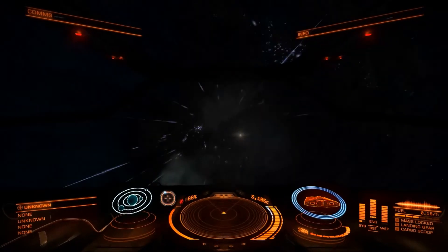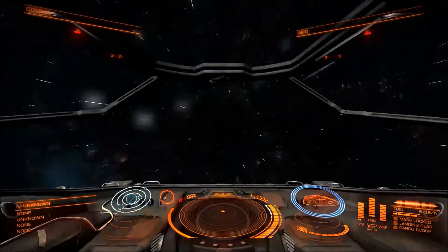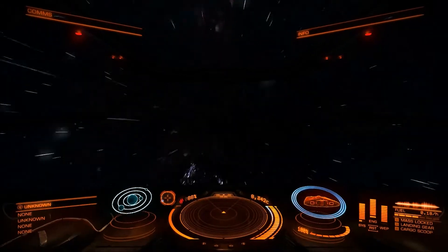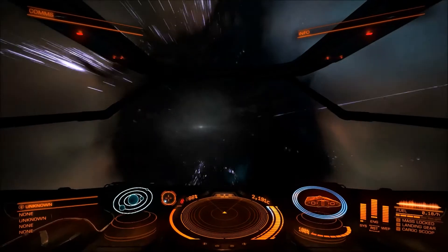And that's a hyperspace jump. We will automatically drop out once we reach our destination, and when we drop out we'll be in what's called supercruise. So the first thing we're going to do is drop our speed to zero and point away from the star.